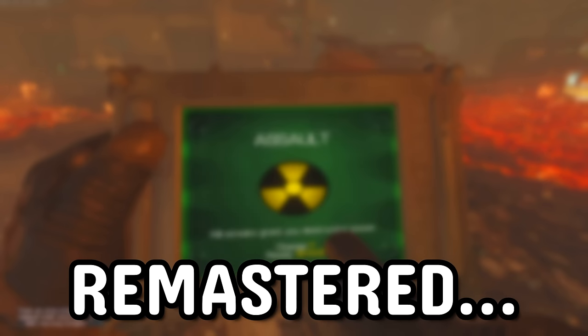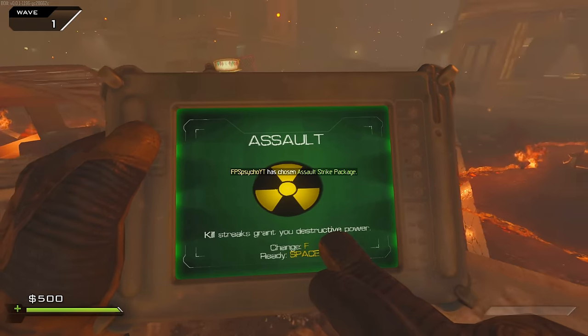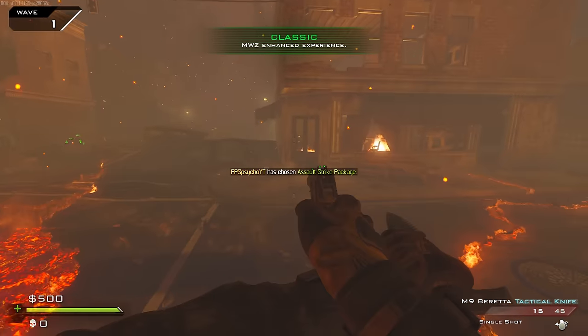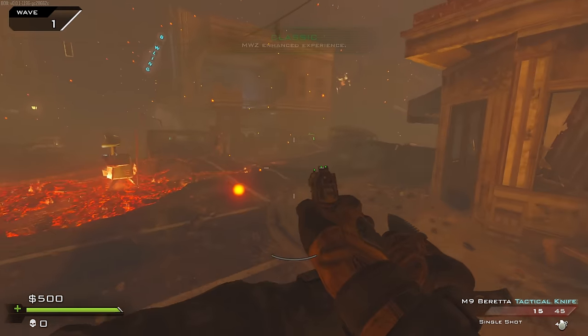I'm gonna drop a nuke on Town Remastered. We're going with assault mode, which means we get the tactical nuke. I believe we need to get like 2,500 kills to actually unlock it.